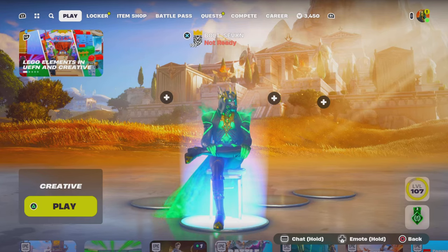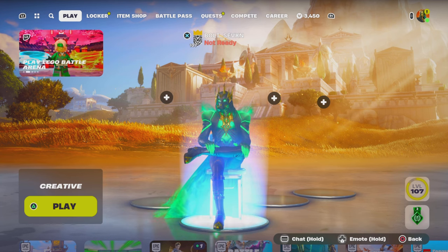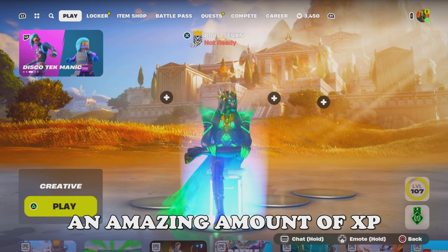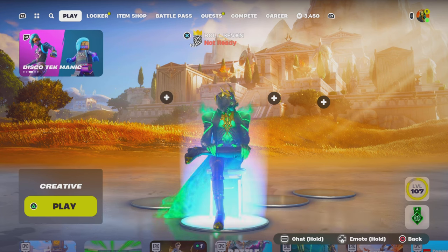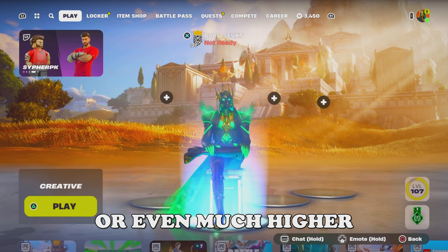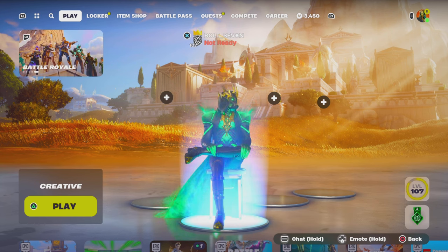Yo, what's up guys, welcome back to a brand new video on the channel. In today's video, I'm going to go ahead and show you guys one of the best XP glitches that you can do now in Chapter 5, Season 2 — it's going to pay you guys an amazing amount of XP. As you can see, I'm level 107, and I'm going to show you how you can get to this level or even much higher.